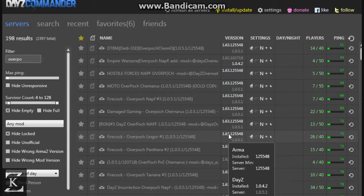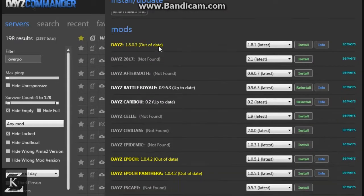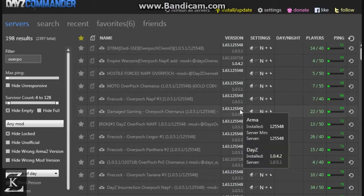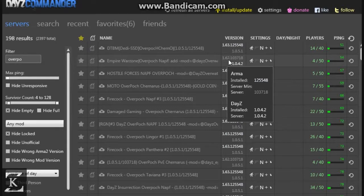It goes off the Epoch file, and the server runs off of 1051. If I go up to my install updates, you'll see my DayZ Epoch is 1042. I haven't updated it to 1051 because I was playing — I found a server that was 1042, like this one right here. This one plays on DayZ Epoch 1042, but the Arma file it runs off of is 1.62, and I have Arma file 1.63.